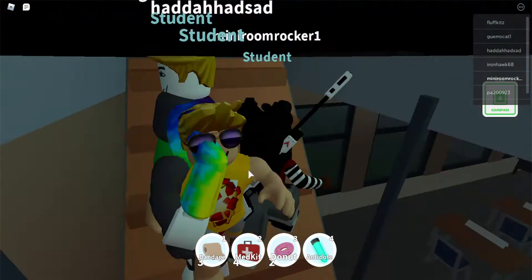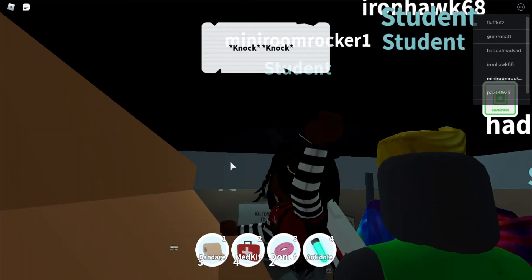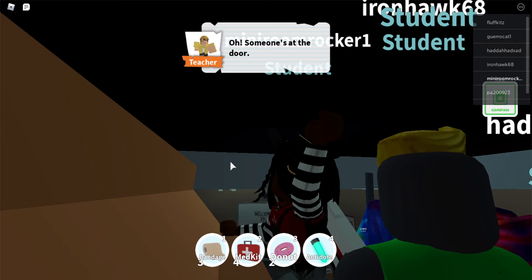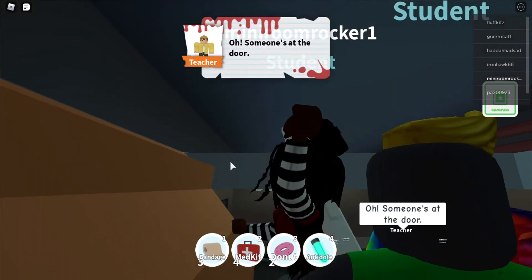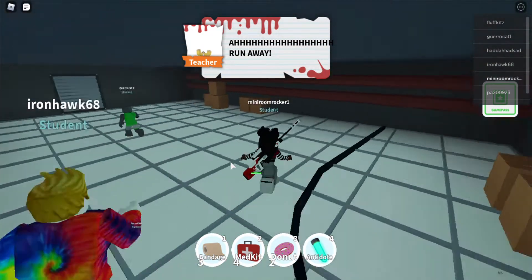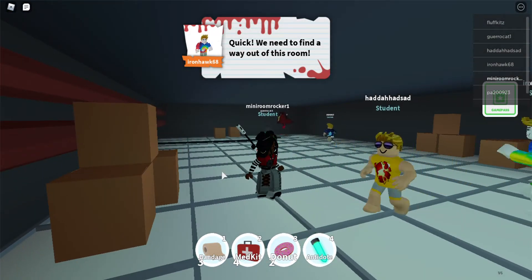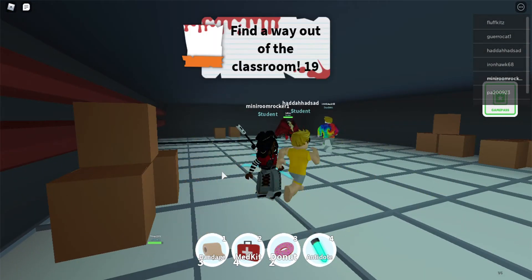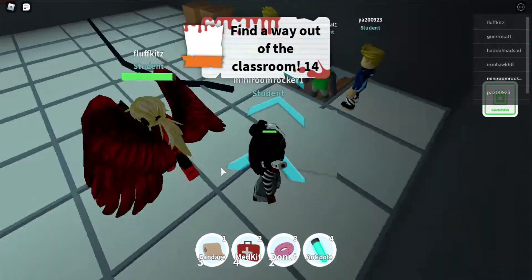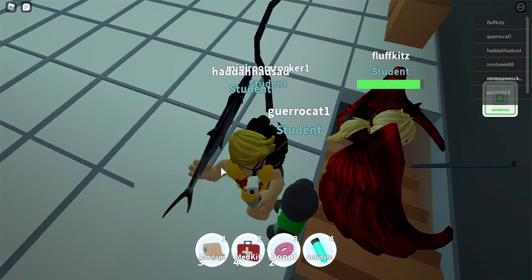When you start to hear the knocks on the door — or when the teacher goes to check the door — it's best that you be ready up here, because not only will they attack the teacher but they will come and attack you. The animations for this are really cool. You can see the teacher getting eaten. People are losing health from the zombies attacking, but luckily they cannot come up here.